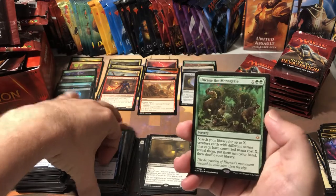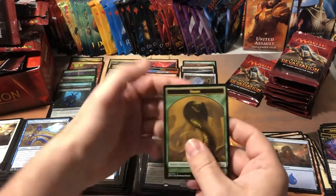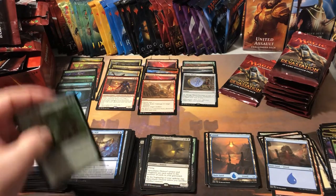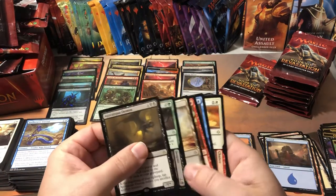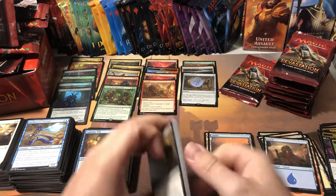Uncage the Menagerie — that's a mythic too! And a full art — back to full arts. 72-cent mythic, but we've got to put him up in the mythic pile even though he's worthless. I don't think I missed any — so we're up to five mythics.